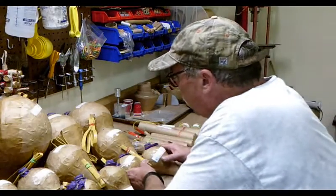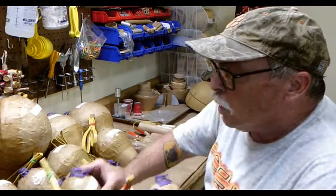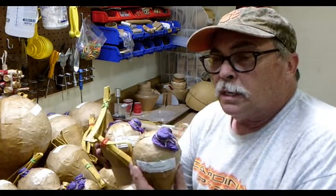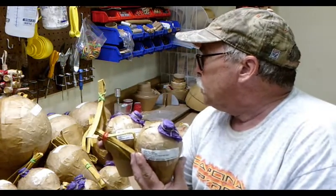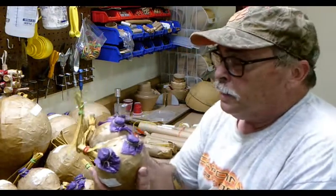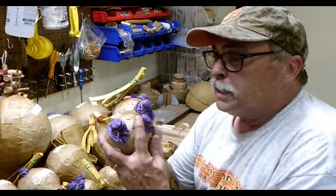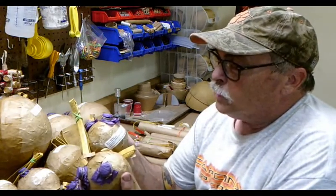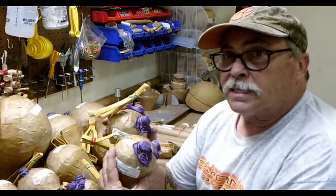The next category I'm competing in is the best small ball shells. Most of the best categories, with the exception of the best exhibition and best large ball shells, you have to do pairs — two of the same effect. These are four inch best small ball shells, and they are red with yellow rings and rising tails. So that's two of the exact same effect.